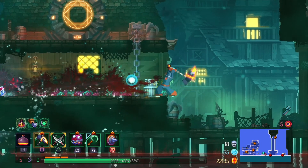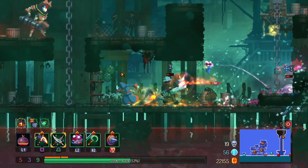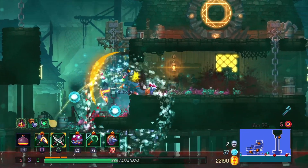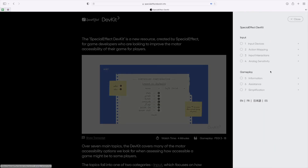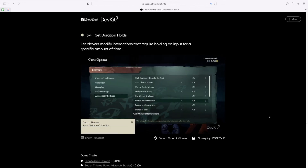We hope you found this video useful. If you have any further questions about the motor accessibility of the game, please get in touch with SpecialEffect. For game developers interested in more video examples of how developers have improved the motor accessibility of their games for players, please visit the SpecialEffect DevKit at SpecialEffectDevKit.info.